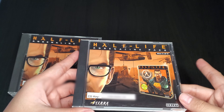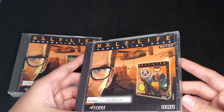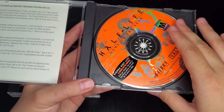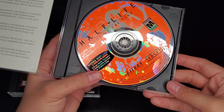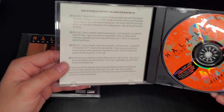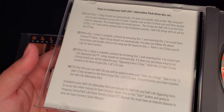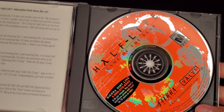So here's Half-Life — Half-Life Game of the Year Edition, so with all the patches and bug fixes they made. You open this up and you can actually see the original Half-Life disc, looking all rusty and cool. It says install the game — standard install stuff. I wonder if that phone number still works.